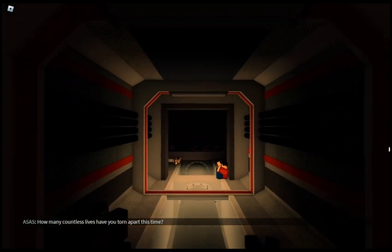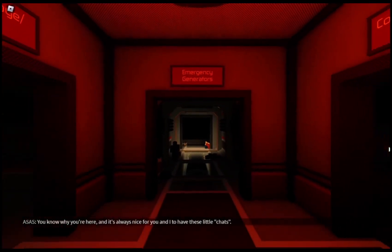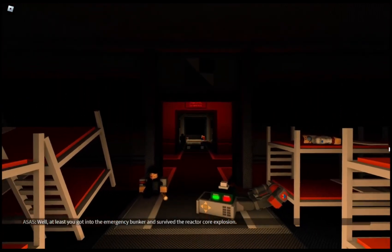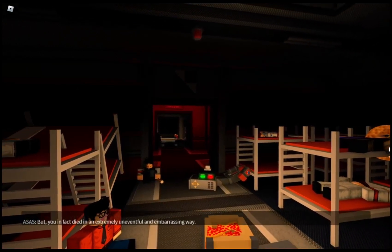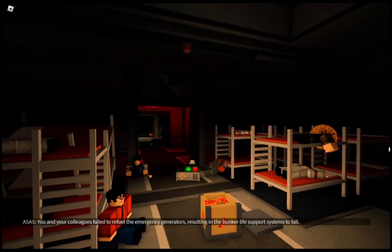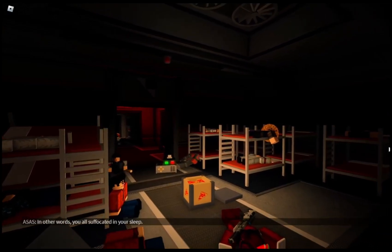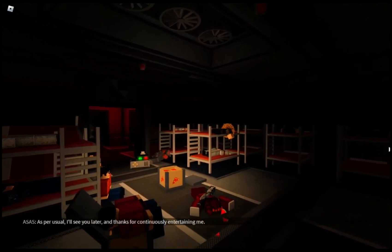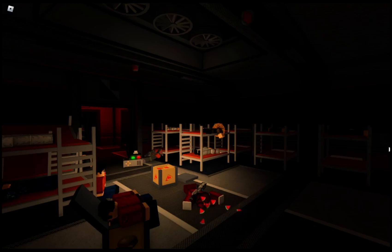How many countless lives have you torn apart this time? You know why you're here, and it's always nice for you and I to have these little chats. Well, at least you got into the emergency bunker and survived the reactor core explosion — you did a good job on that. But you in fact died in an extremely uneventful and embarrassing way. You and your colleagues failed to refuel the emergency generators, resulting in bunker life support systems failing. In other words, you all suffocated in your sleep. As per usual, I'll see you later — and thank you for continuously entertaining me.